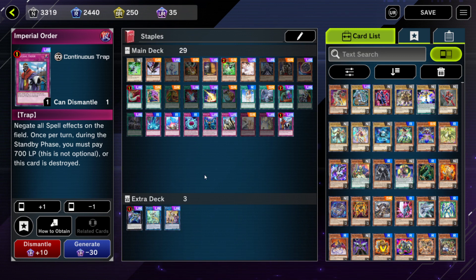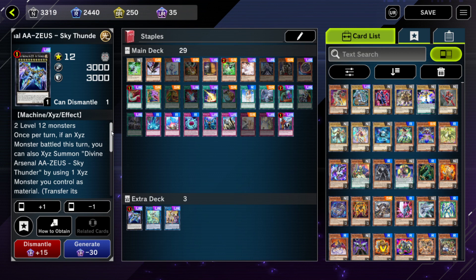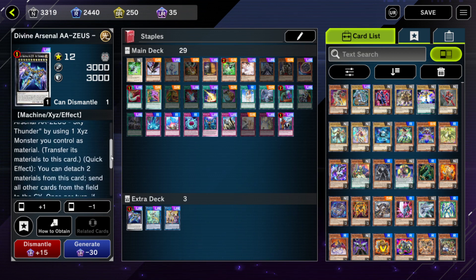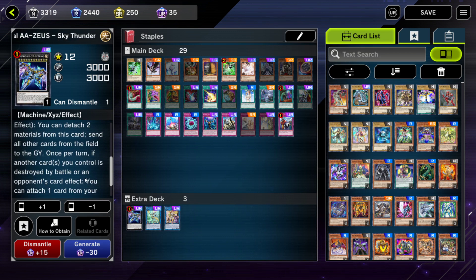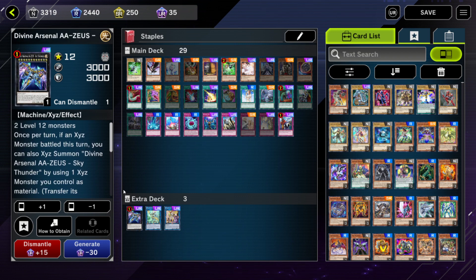Now we just have the extra deck. These are extra deck monsters I wouldn't call staples for every single extra deck, but we'll go right into it. We'll start with Zeus, which we play in Tri Brigade Zodiac. I would call Zeus a staple for any deck that plays Xyz monsters — it has an effect where if an Xyz monster has battled during this turn, you can immediately stack Zeus right on top of that monster. Zeus also has 3000 attack and defense points, and as a quick effect, by detaching just two materials, you can send all other cards on the field — not destroy, it sends them. So cards that are immune to destruction or have an effect that activates when destroyed — Zeus gets around that. This is an extremely powerful effect and should be in literally any deck that plays Xyz monsters.